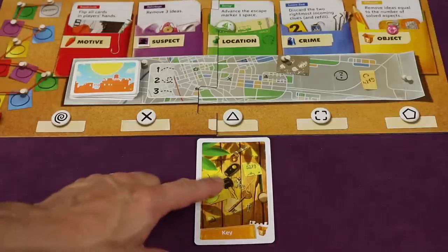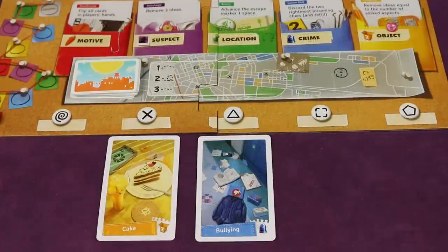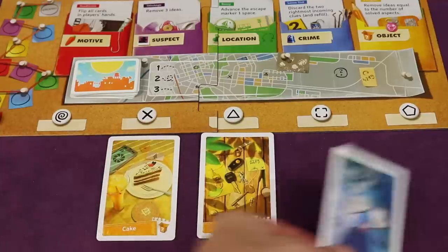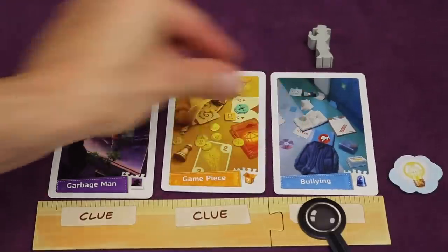You can put the card into any empty slot you choose, or you can exchange it with any card that's already there. So if I wanted to put it here, I would exchange that with the bullion card, and that bullion card would go in the same spot I confirmed that other card from.